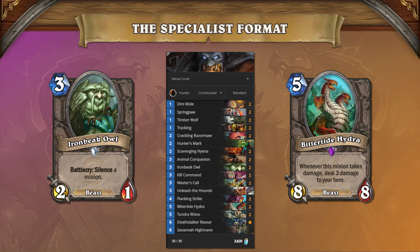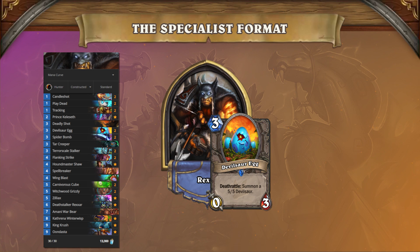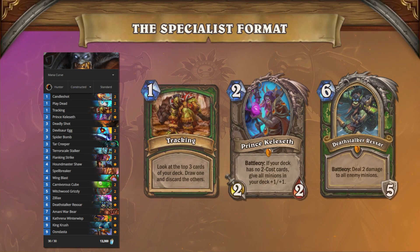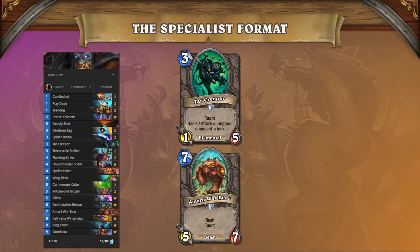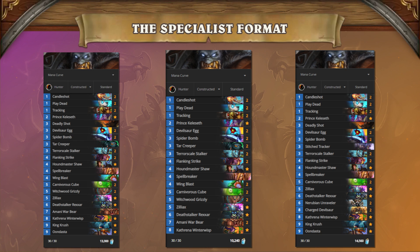Deathrattle Hunter is another archetype that has found significant success in the Masters qualifiers. While it may not be as popular as its midrange counterpart, this deck still has incredibly powerful draw potential and great control matchups. The secondary and tertiary deck approaches either make the deck much better against aggro or make its control matchups even better. Many players have even taken to adding Nerubian Unravelers to make their combo matchups better as well.